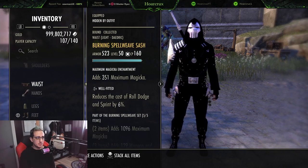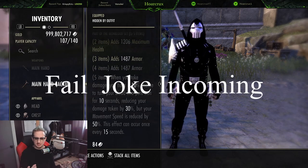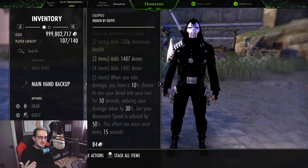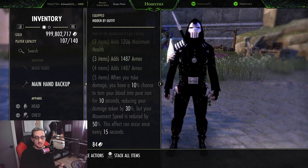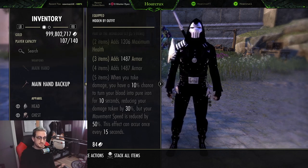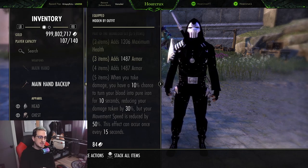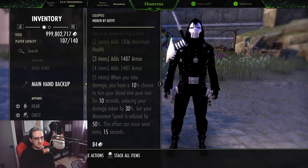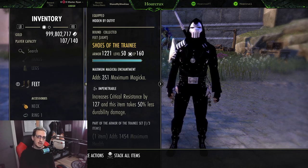For those not familiar with Iron Blood: I lean on this set hard. It's good for new players, veteran players, and elitist players alike — there is no build you can't slap this on and have it overperform. The five-piece gives you a 50% snare (no worries, you have Streak), and then you get 30% flat damage mitigation on top of everything else — all your healing, other mitigations, major and minor protections. That's why I love Iron Blood.